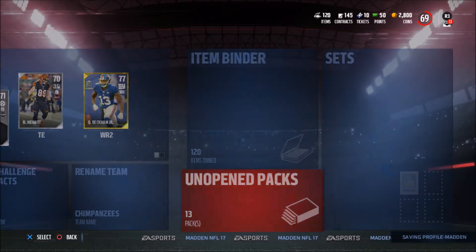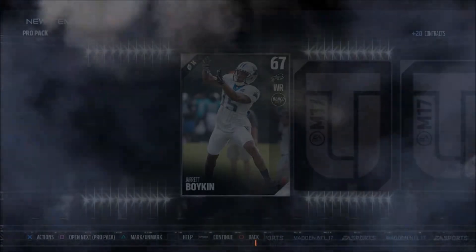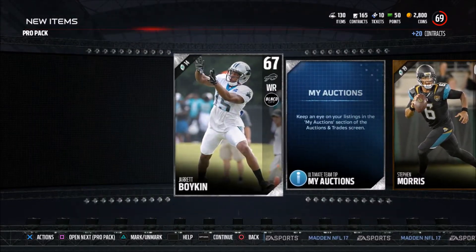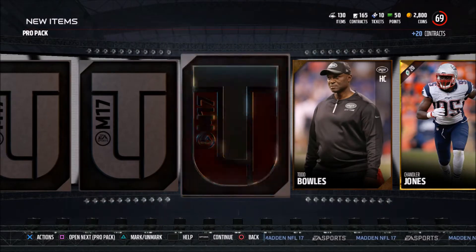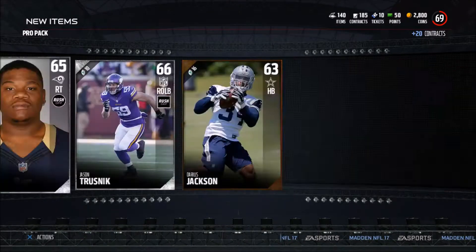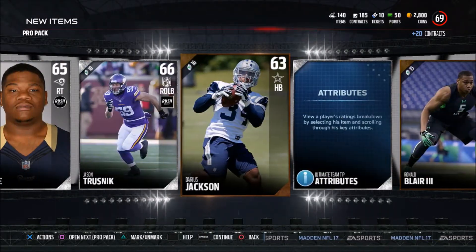Now I head over to the unopened packs. Opening up the pro packs first. The other ones do come with three golds and a guaranteed Mutt gear, which goes towards custom jerseys or whatnot. Chandler Jones — he's playing for the Cardinals now. Opening up the next pack. One gold: Matt Slauson. I'll take that.